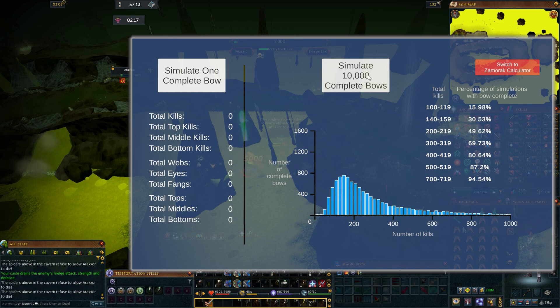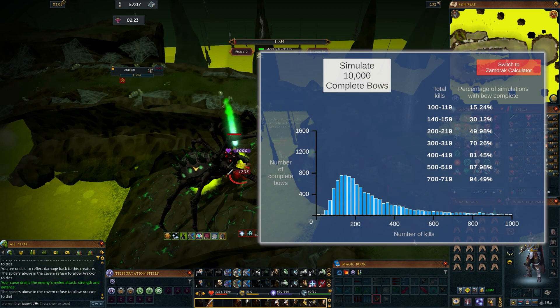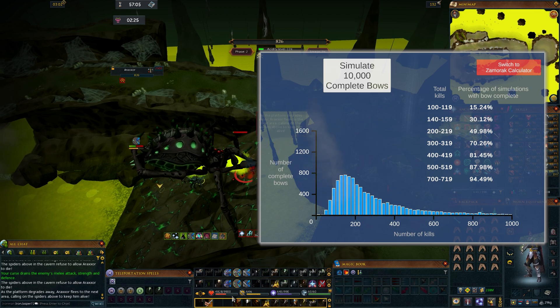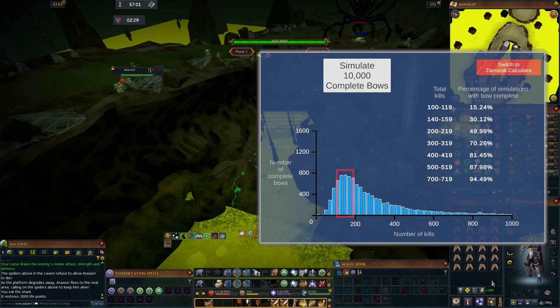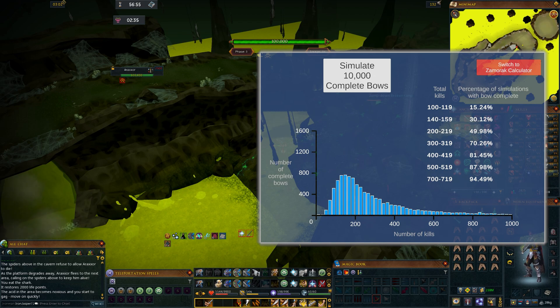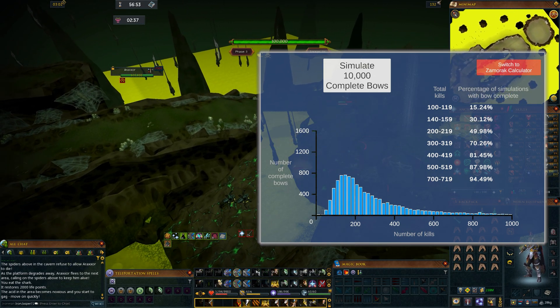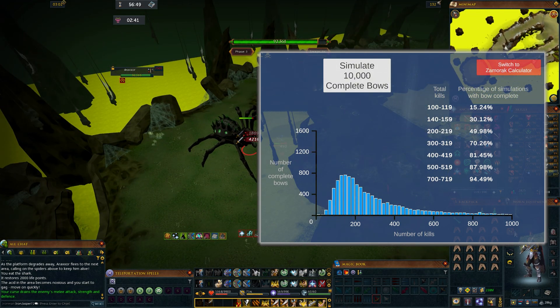The bars on the graph show the amount of simulated players who completed a bow on the y-axis and the kill count that they completed it at on the x-axis. The highest occurrence of simulations completing a nox bow is represented in the three highest columns here, which actually represents the range of 120 to 160 kill count, and we can see that more than half of those simulations completed the bow by 200 kills.